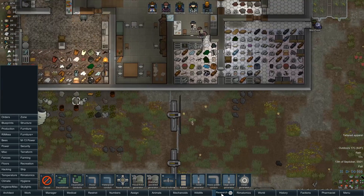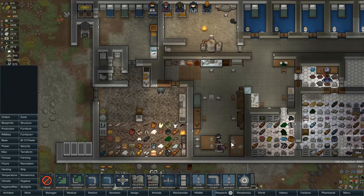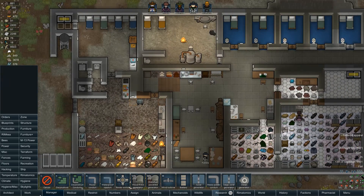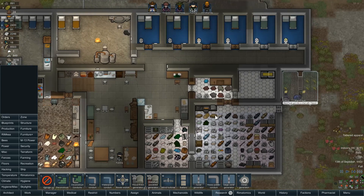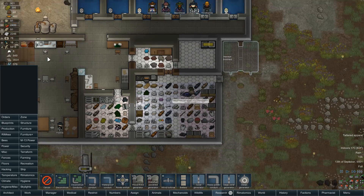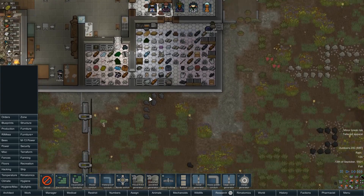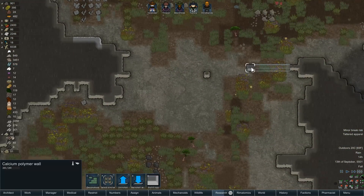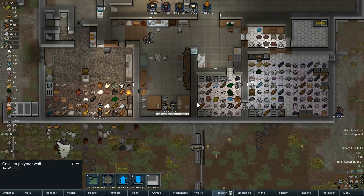Melee weapons — she's just cruising through that research. It's all little stuff but still. They're doing things over here, not doing what I asked them to, but it's alright. They've moved one of the bits of wall — awesome.